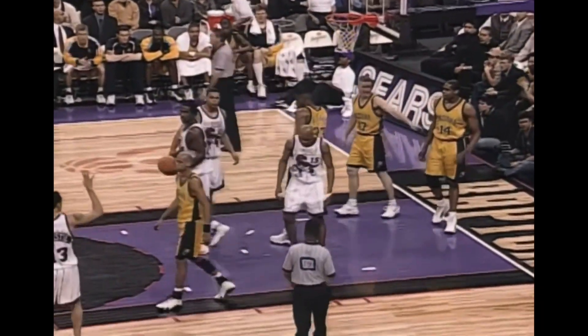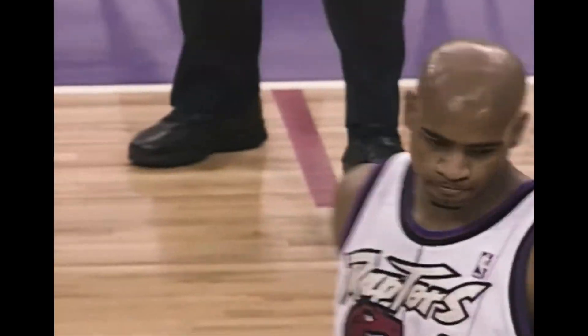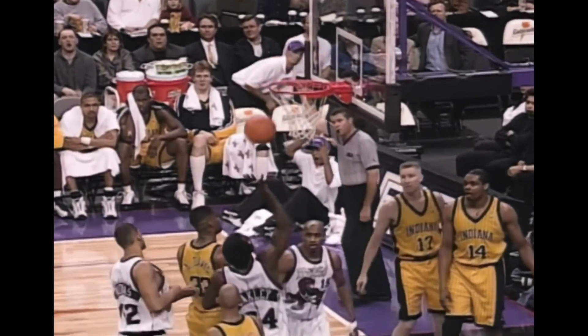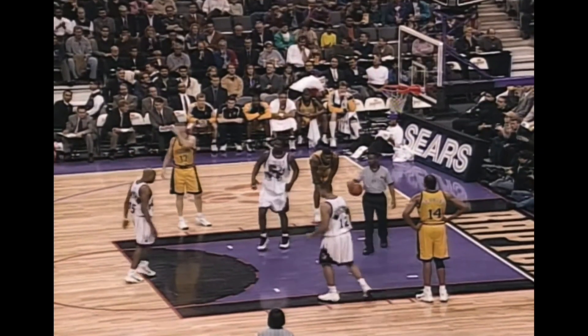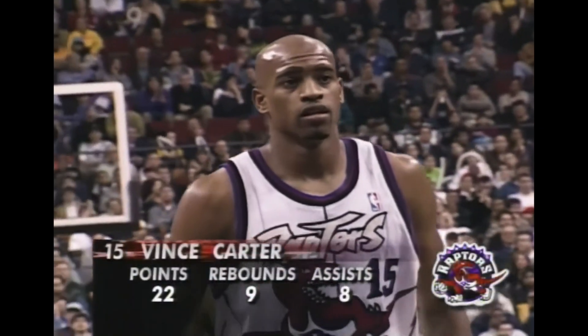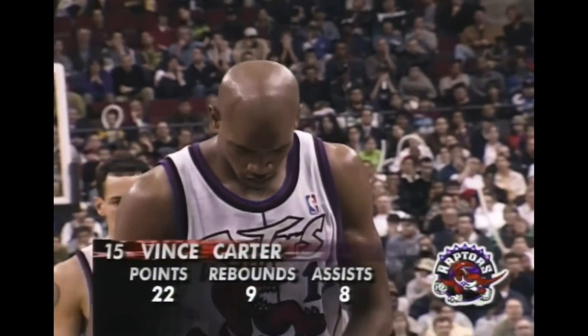Carter again — Mullin takes a baseline, see you later. Vince Carter will go to the free-throw line. You can see the difference in the approach by Vince Carter on that second move — the first one was blocked when he went in. This time he's on the baseline, goes strong — look at that explosion. He's going up saying come and get this one. And as a result, going to the free-throw line. Vince Carter is closing in on a triple-double — sitting on nine rebounds and eight assists to go along with 22 points.